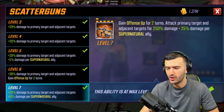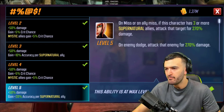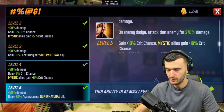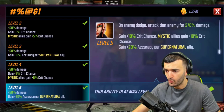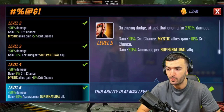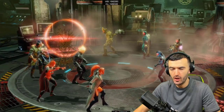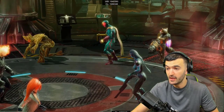Her passive: on miss, or on ally miss, if this character has three or more Supernatural allies — which she will — attack that target for 270 damage anyway. On enemy dodge, attack the enemy for 270 damage as well. So even if she misses or they dodge, she still hits. Additionally, gain 10 crit chance; mystic allies gain 10 crit chance; and gain 20 accuracy per Supernatural ally, so her accuracy is through the roof regardless.